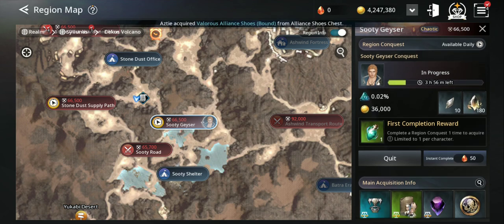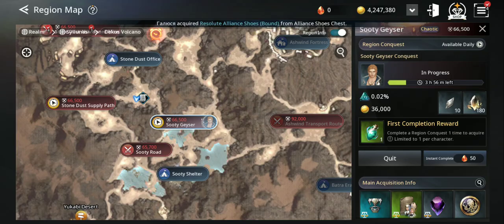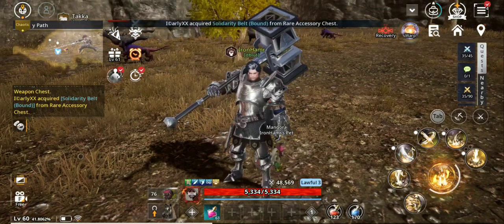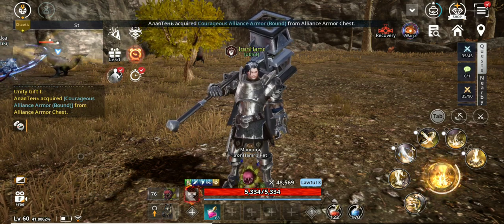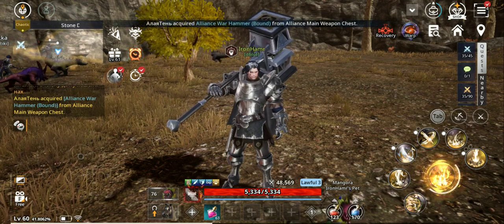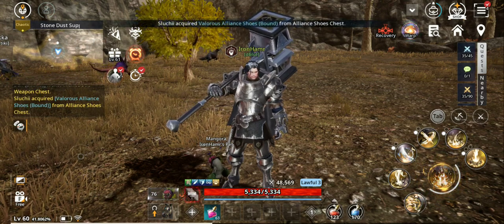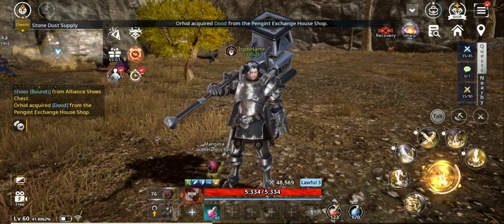In one zone I sent a worker to do the conquest, and you can do the same. This gives you imprint stones — very important — plus soul shards, experience, and gold. So doing that is very important. When you level up, take the conquest quests because they appear once you reach a different zone. The best way to level up is doing the main story quest — I didn't find any better way.